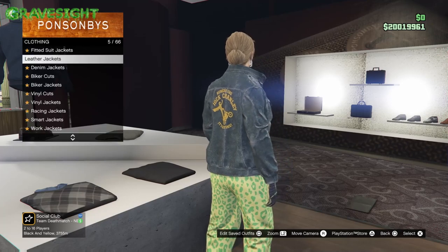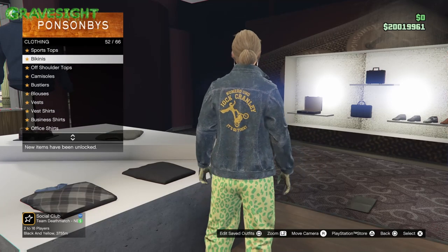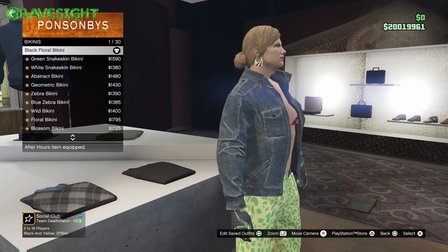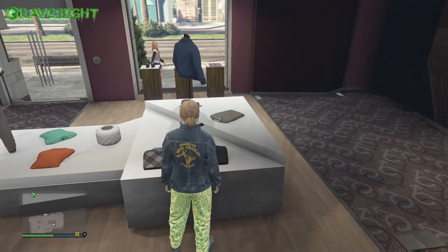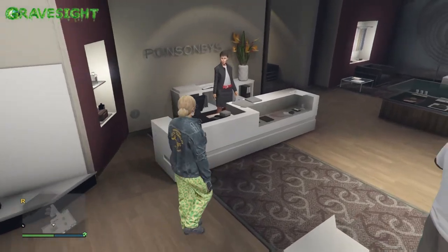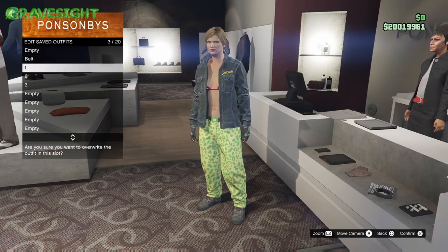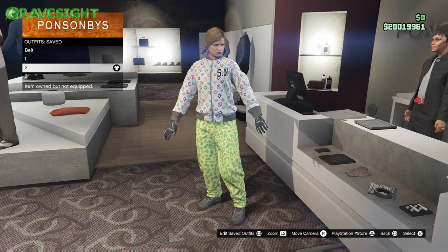After this we're gonna be putting a bikini on her. Go to the bikini section right here and choose number one. Go ahead and put that on. Now we're gonna save this outfit — don't worry about any of the rest of the components, we're just gonna keep those on there. We're gonna save this to the third slot.